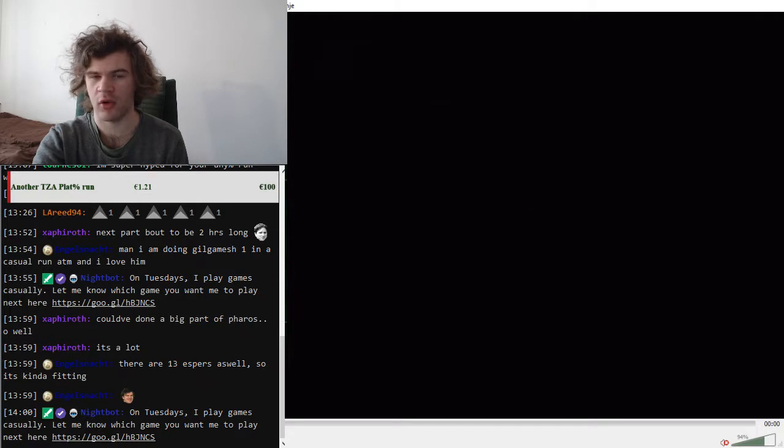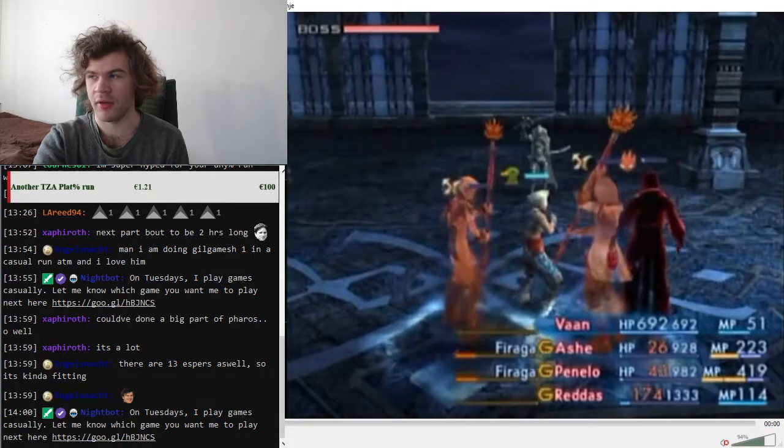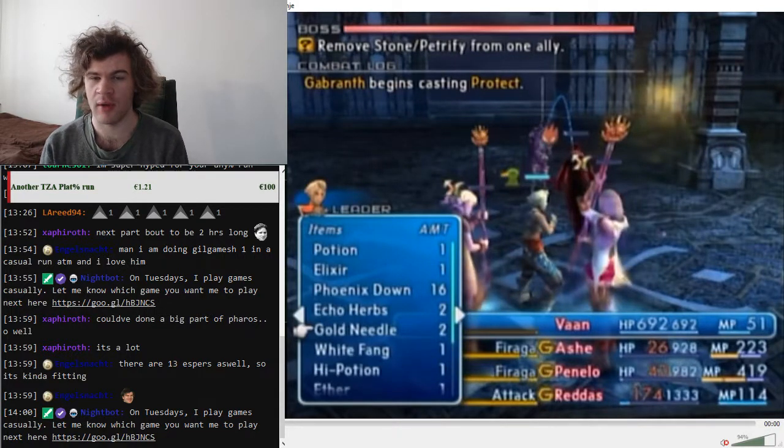I will have to do another menu before Gabranth. Also, if you weren't able to afford HP Plus 500 or dispel on Vaash, license those. And license reflect for Fran — although that reflect license can be skipped if you have a reflect gamote remaining.